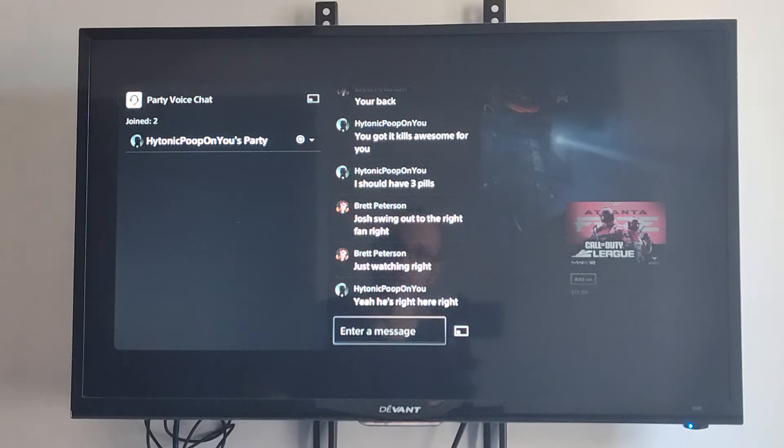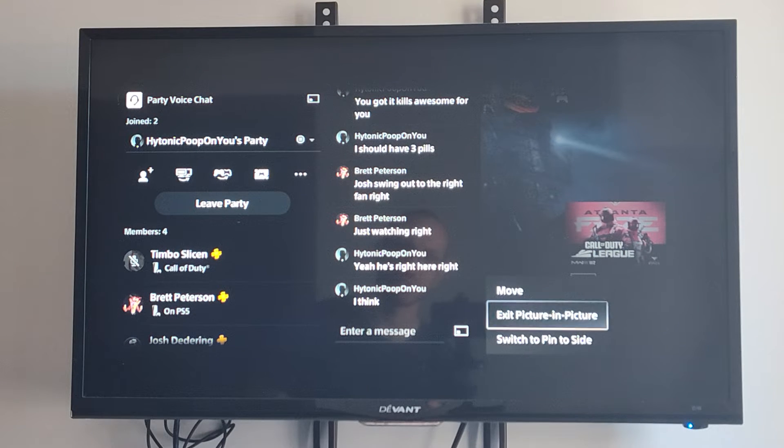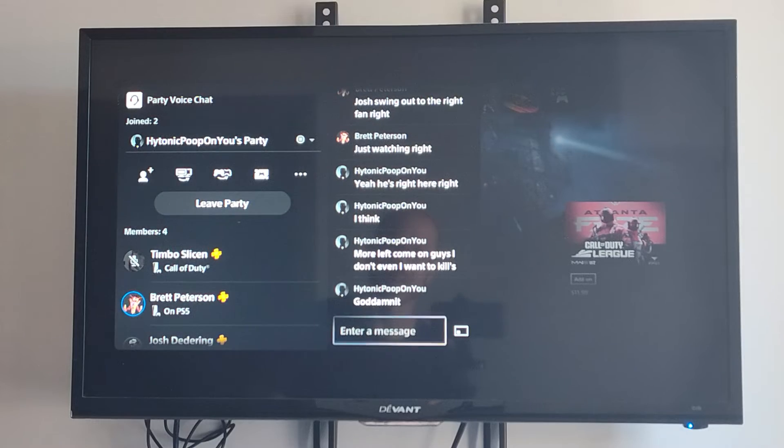And double press the PlayStation button on your controller. And you can see it over here as well. So you can exit Picture in Picture or you can move it. So let's exit it.